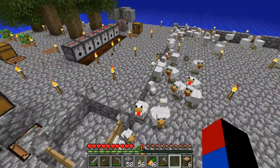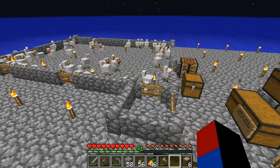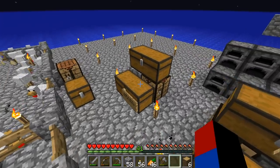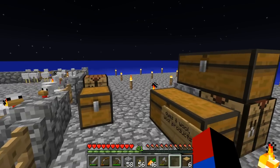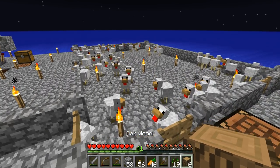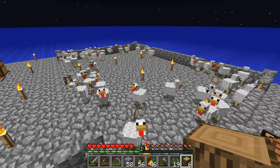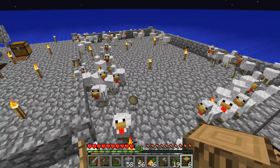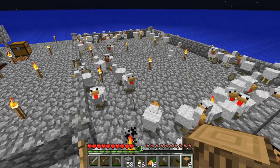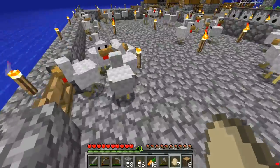Then I had all the chickens go into this enclosure I made, and I basically had the chickens follow me using seeds. So I used these seeds to have the chickens follow me over to the enclosure right here, where I kept breeding them and kept collecting eggs. Let's go collect some of these eggs — wow, there's a lot of eggs.